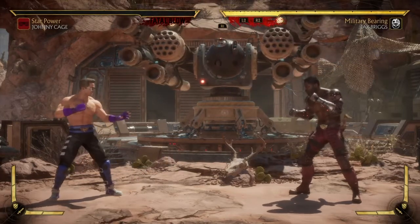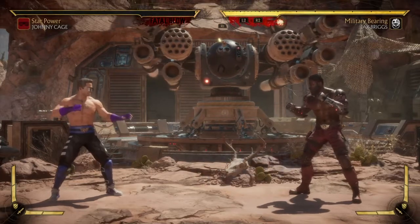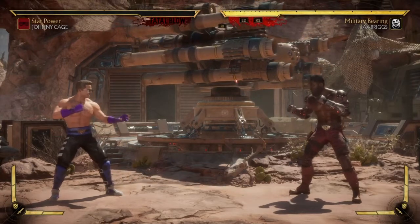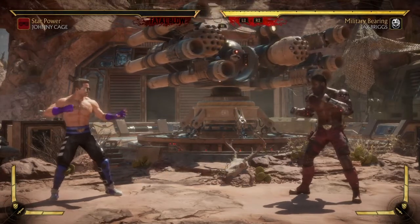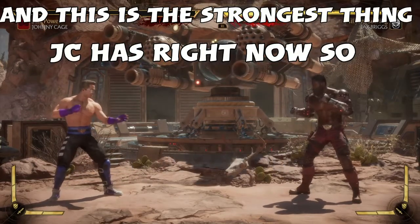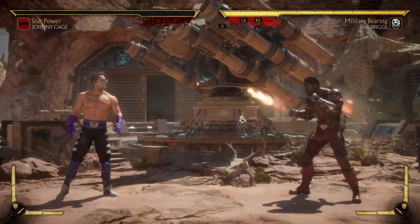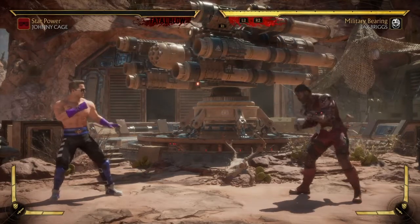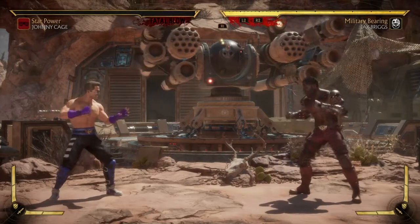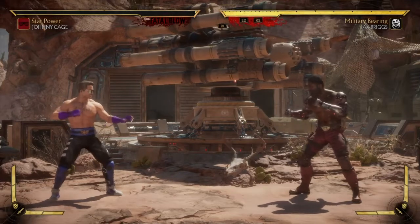I think this is pretty interesting how he has free armor basically. And the thing about it is that his Fatal Blow comes directly back. Does this need a nerf? To a certain degree, yeah, but it is really difficult to do and perfect. I was thinking to myself, I wonder if Johnny Cage can get out of gaps or some kind of pressure when he does his Fatal Blow — and he can. I didn't even notice that. I thought I could get beat out every single time, but that's not the case. Not with Johnny Cage.